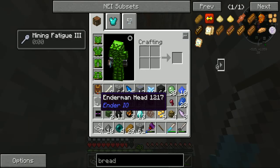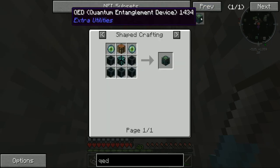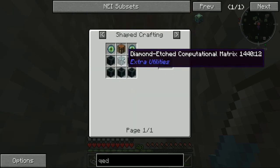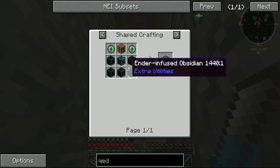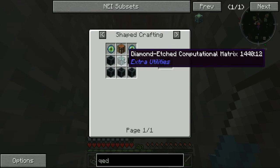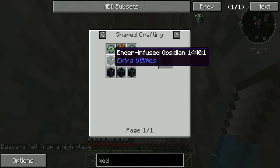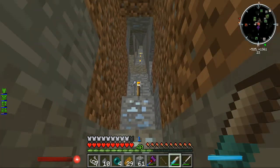Another enderpearl — yes! Alright, so we're at four. Let's while we're here look at the QED. We need one enderpearl there, two enderpearls there. So one... five, six, seven, eight... okay, that makes four. So we need one, two, three, four — I think we can make the QED now! Alright, let's go ahead and try that.